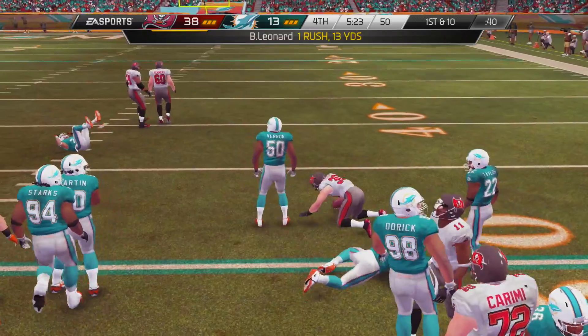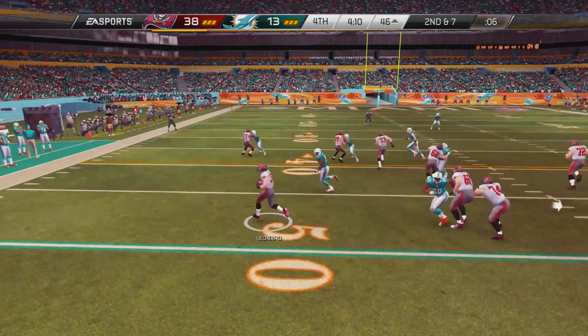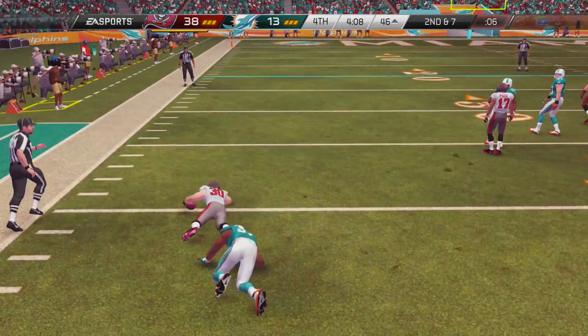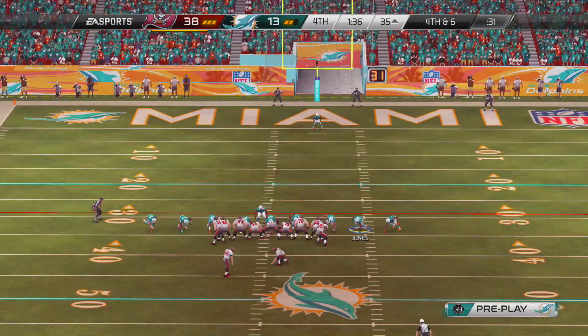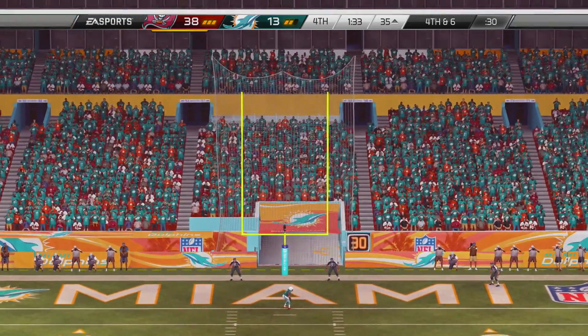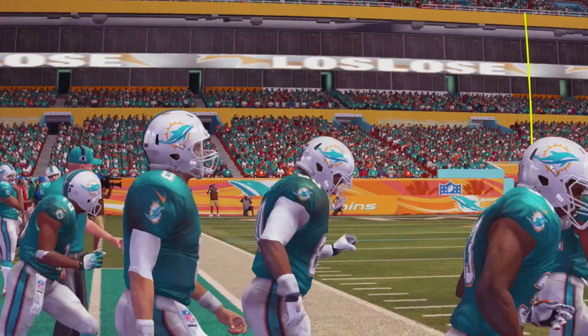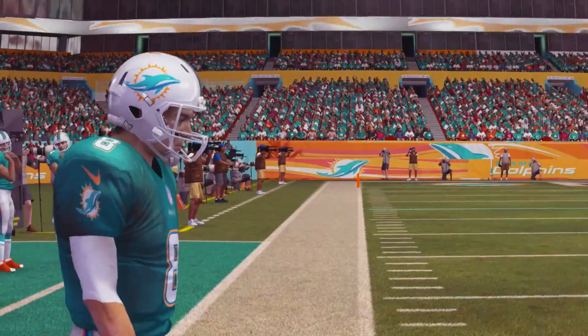They go ahead and hand it off to the third string running back — I believe that's Brian Leonard. He gets a nice gain and they give it right back to him, making it third and one. But they can't get anything done either and they kick a long field goal. That's pretty much the game — the Tampa Bay Buccaneers took this preseason game 41-13.